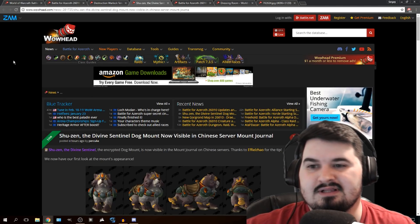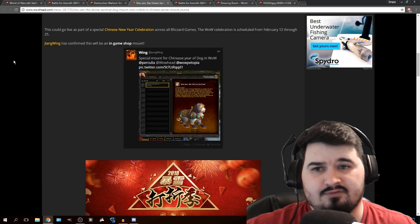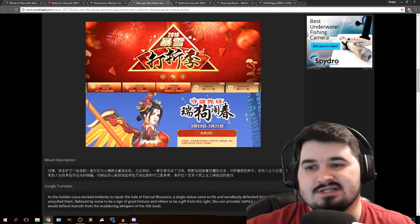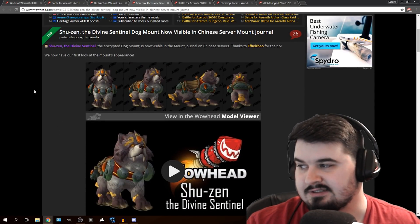Alright, so that covers most of the class talents. Really quickly — there's going to be a Chinese calendar event for the Year of the Dog, February 12th through 25th. You'll be able to buy a dog mount for World of Warcraft, and of course Overwatch and other Blizzard games will have various events too. So if you play a lot of Blizzard games, between the 12th and the 25th go ahead and take advantage of it.